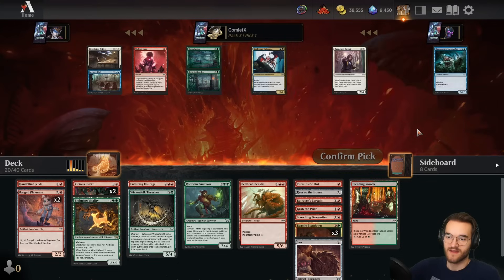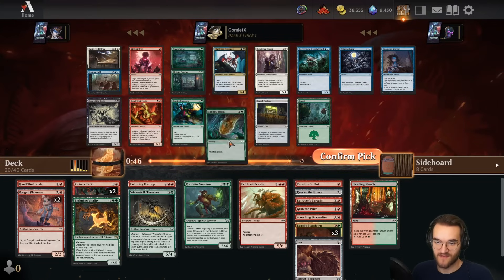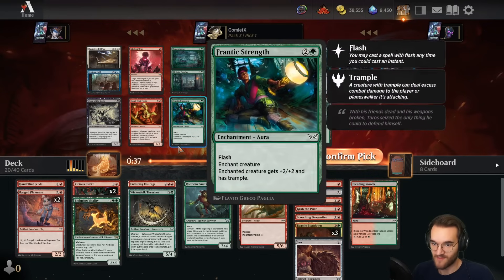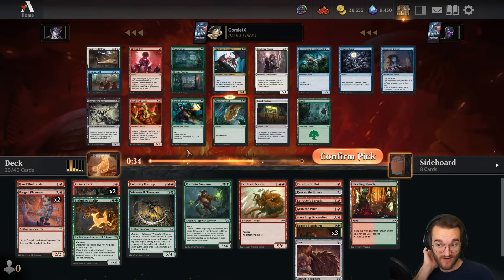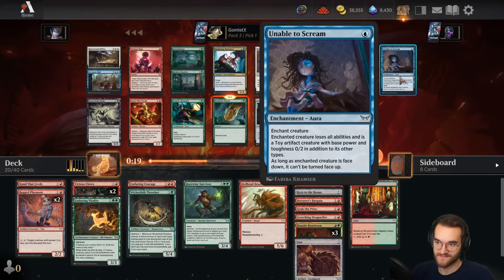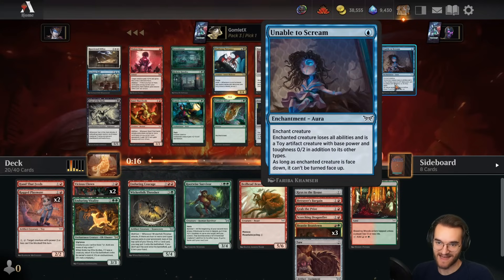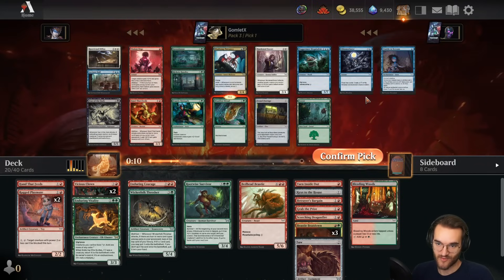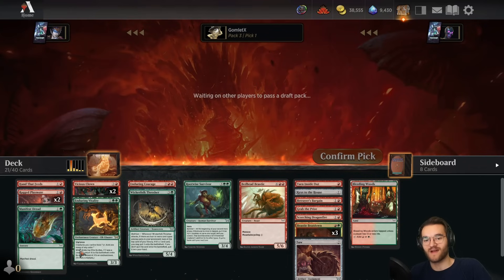Pack three — give me all the great cheap creatures. Manifest Dread is a super great one, a major delirium fueler. Last pack we wheeled a Hand That Feeds, so it's not unreasonable to think we might do it again, although this pack is very weak overall. There's an Unable to Scream for premium removal and everything else is situational. There's only one card I'd really shove into any deck of its color and that's Unable to Scream. Overall a real weak pack — we might not wheel Hand That Feeds.